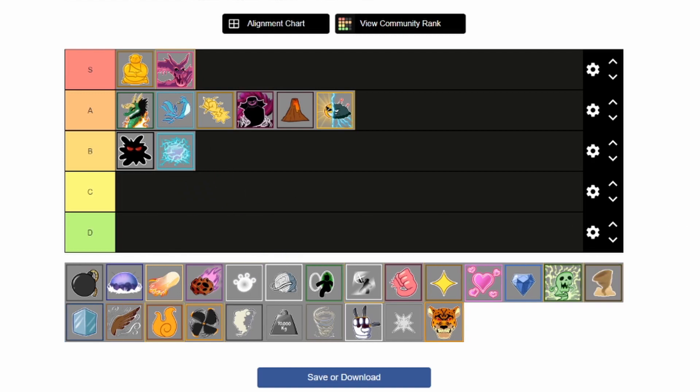Rumble is right next to Dark, mainly because there is a starting animation for almost every move of Rumble — it has a small animation that plays and then you do the move, which makes it very predictable. This includes V1 and V2 as well. The AOE of Rumble is pretty decent but the damage isn't really that good. It's annoying for PvP, but for raiding it's like — eh, not that good. I'll still put it at B tier.